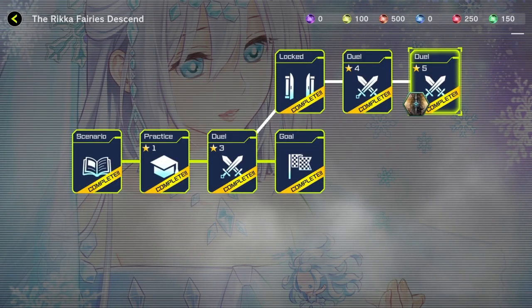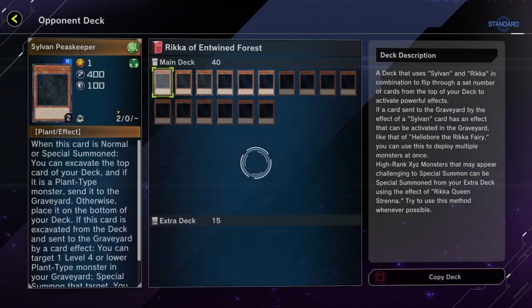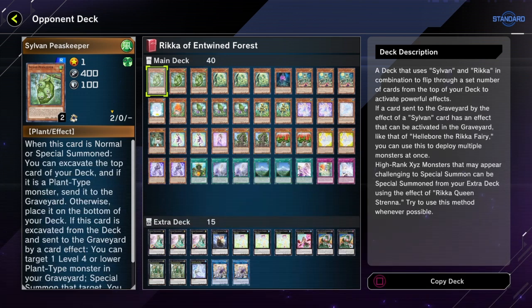Hello my friends and welcome to part 23 of the Yu-Gi-Oh Master Solo Mode Decks Overview, where I go through the final deck of the Rika Fairies Ascend solo mode gate. Please subscribe if you haven't, and if you have, please comment down below.